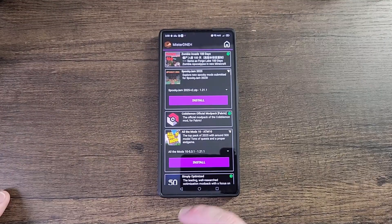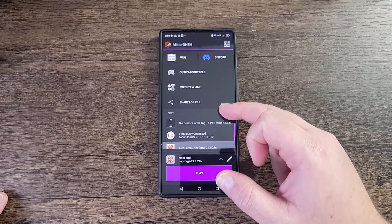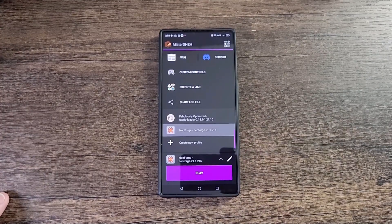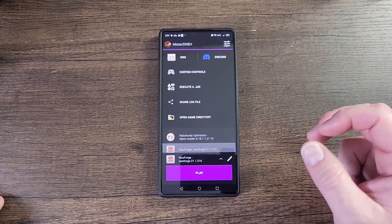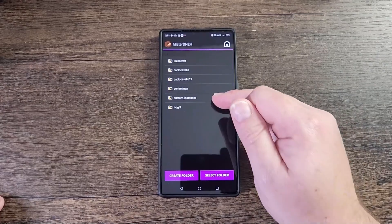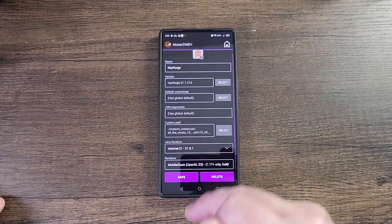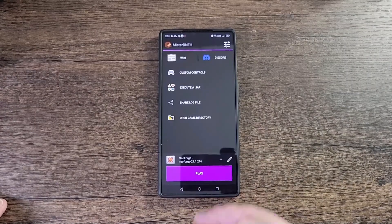Now that that's installed — one big thing about any NeoForge packs is that you have to install NeoForge first. For Amethyst, you have to install it manually. I already have NeoForge installed, so I'm just going to select the All Mods 10 pack, select the folder, and make sure I'm selecting Mobile GLUES, then click Save.